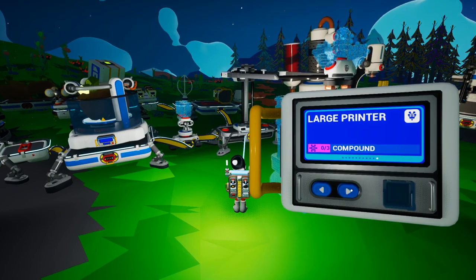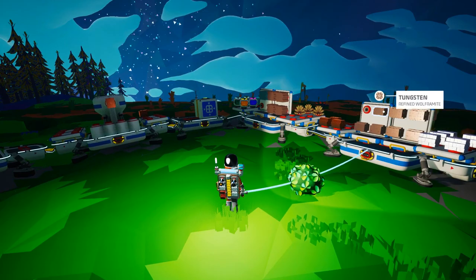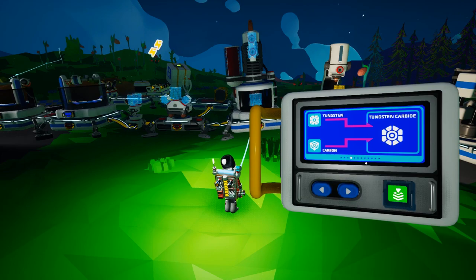Let me just see what this requires. Two iron and one tungsten carbide. So I can get the iron easily enough — got loads of this. Now the tungsten carbide's going to be a bit of a thing. We need tungsten and carbon, and we need two. Oh, this is actually not going to be difficult at all. Chemistry lab — tungsten carbide. Yep, all good.